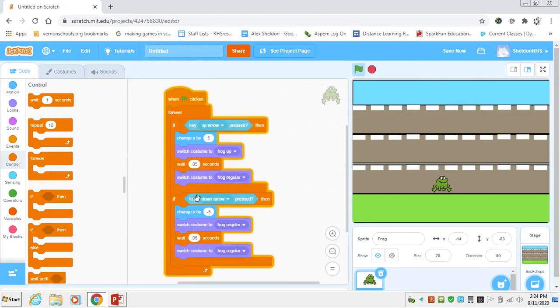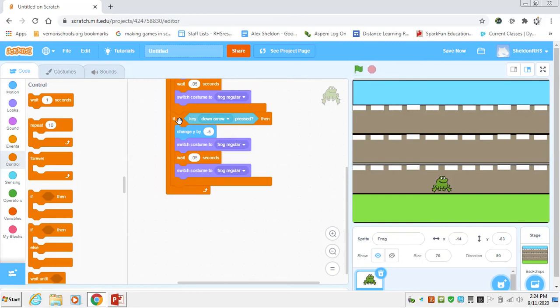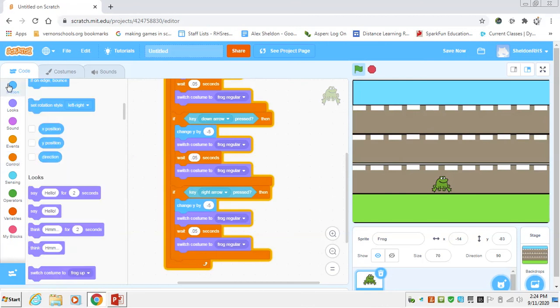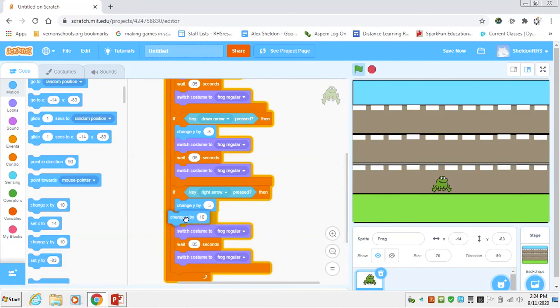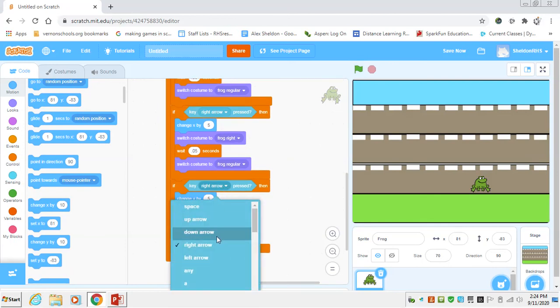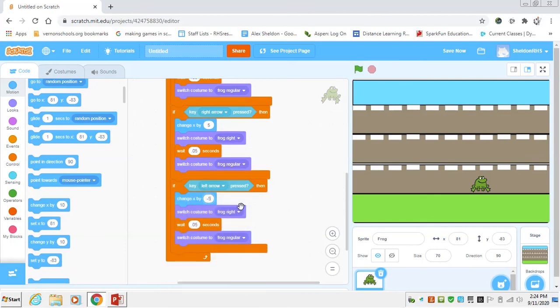We'll duplicate again for the right arrow. Instead of changing y, we change x — change x by 5 to move right. And instead of frog regular, we switch to the frog right costume, then change back to regular. Testing it out, you can see the frog switching to the side-facing costume as it moves right. You can go left, right, up, and down.